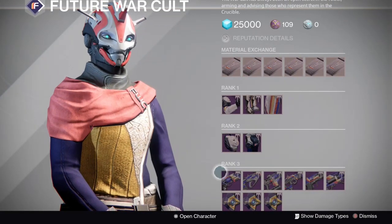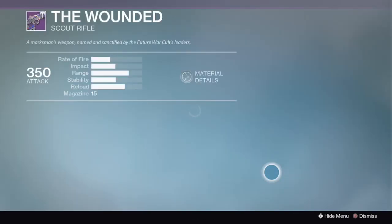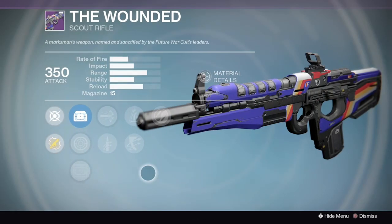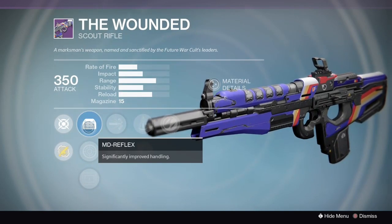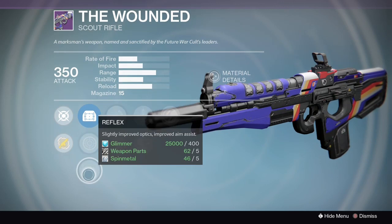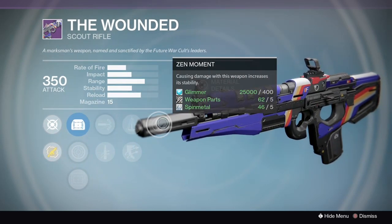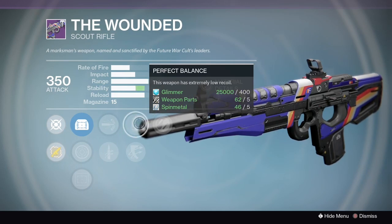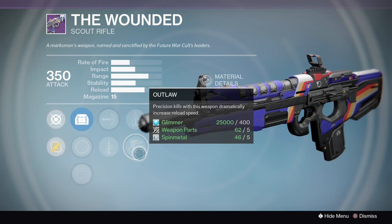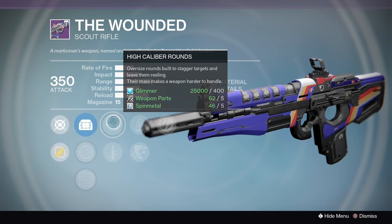The other gun from this vendor that I want to show you is the scout rifle, the Wounded. What I really like about this is it's got really awesome base range and decent base stability. What I really like is Zen Moment — that stability perk triggers when you cause damage — combined with Perfect Balance.